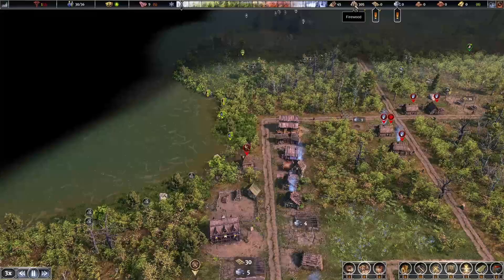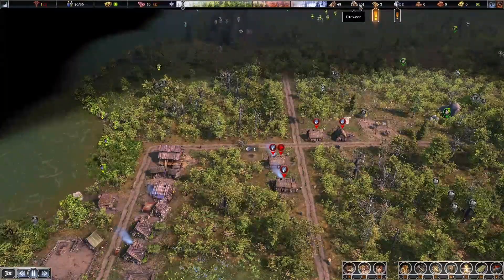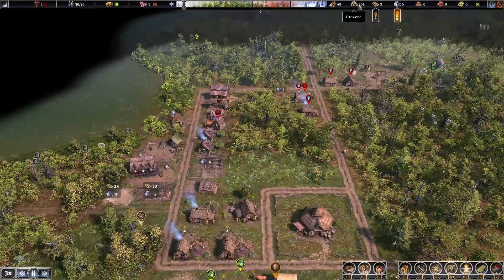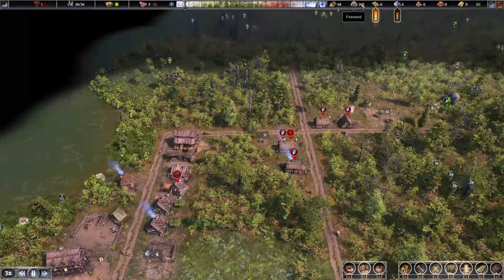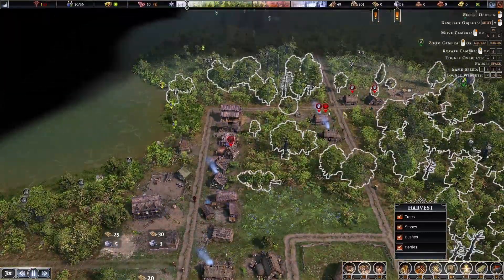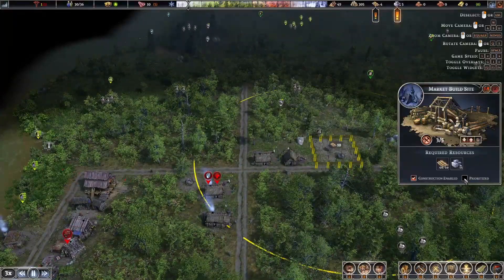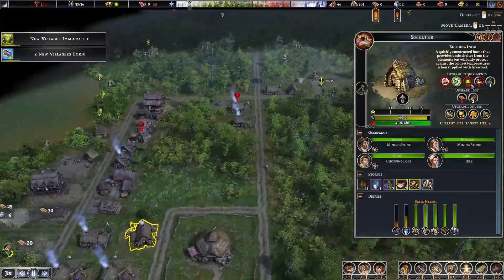Holy moly, the firewood is out of control. You can set limitations on how much people produce — so I can set it to 300 firewood and this guy actually stops. There are ways to set limitations. The wooden planks are coming in a little slow. I'm going to prioritize the marketplace because that's what I really want to get done right now.